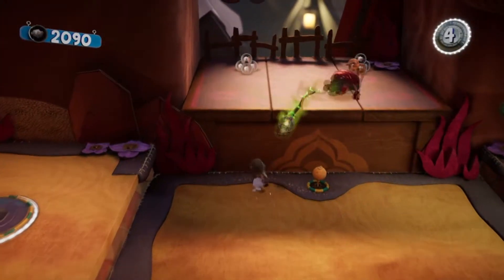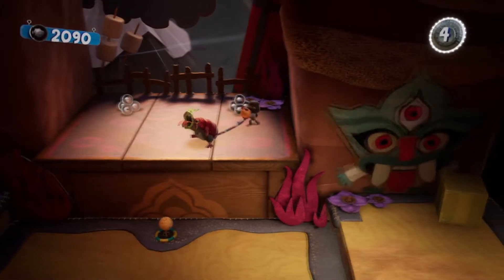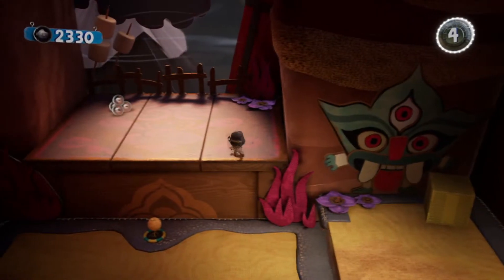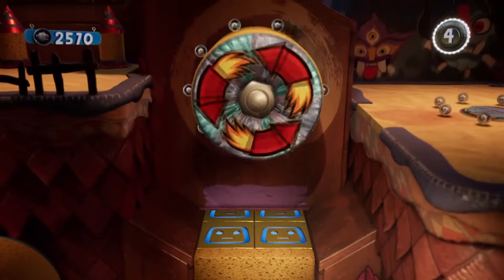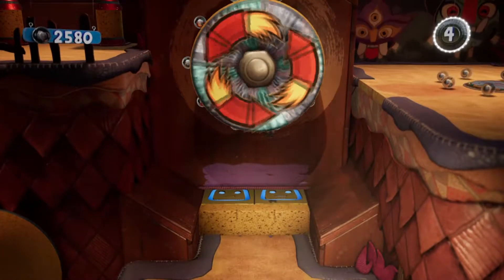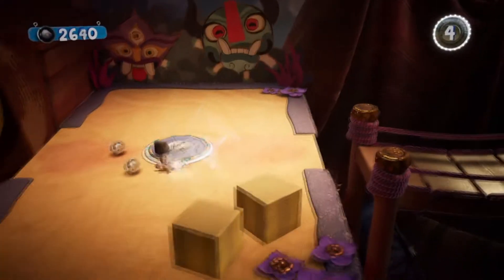Okay, and these guys are a bit annoying to take out. They kind of do that, and then you've got to yank on their tail, and then they explode — which is lovely. This level actually kind of reminds me of the canyons from LittleBigPlanet 1, because you had lots of these spinny things in that level.